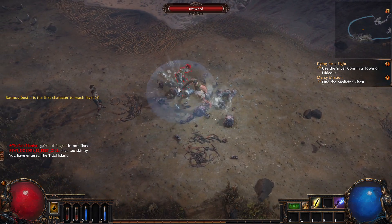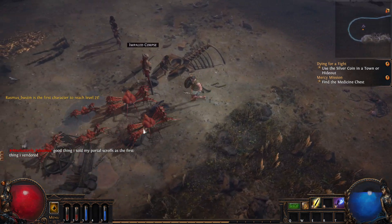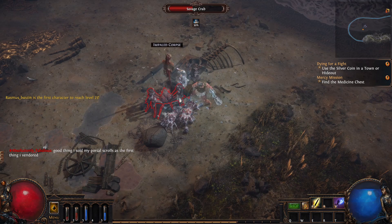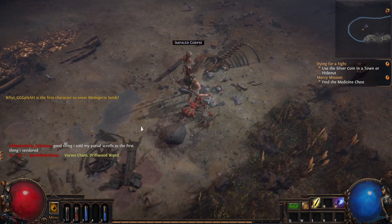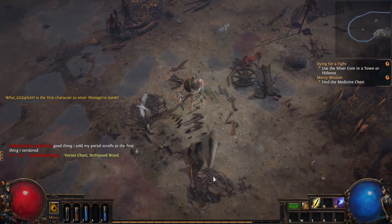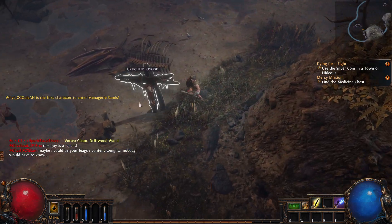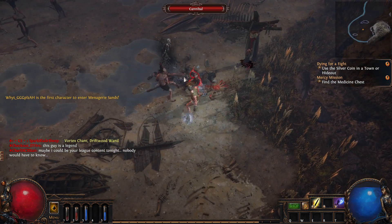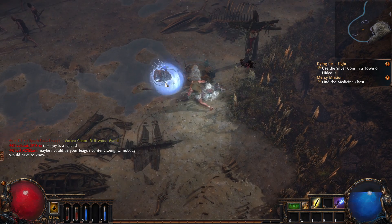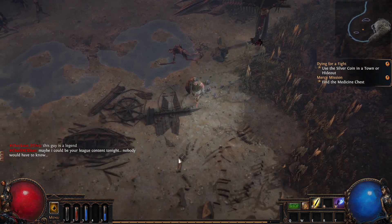We'll just keep walking over here. There's kind of a ghost guy at the end of this that we have to kill, but he shouldn't really be a problem. I think Bestel gives us a skill point along the way, so this is definitely worth doing. I'd say it's actually kind of mandatory for your character.